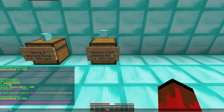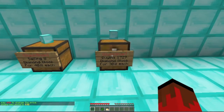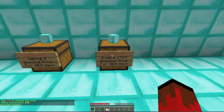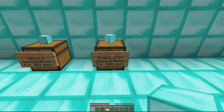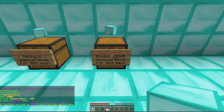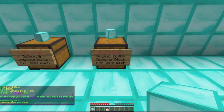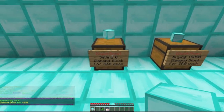Now let's say we don't want to keep stocking the chests with diamond blocks. We can type slash qs unlimited and it will mean that now we don't have to put anything in this chest — it will always assume that it has, I think, 10,000 in it. Now you see that nothing is in the chest and we can sell to it, but nothing will actually show up in the chest.